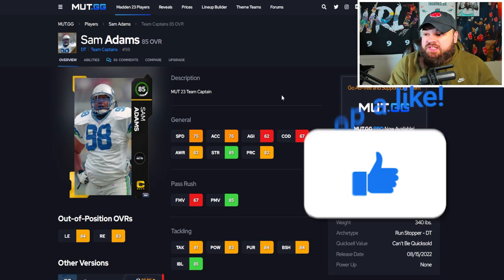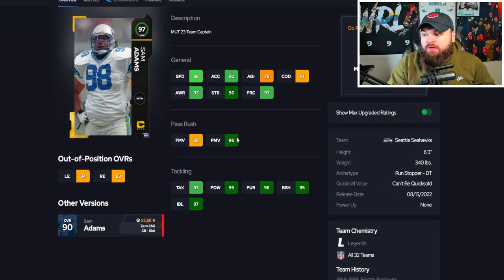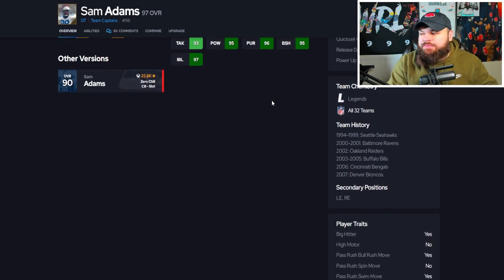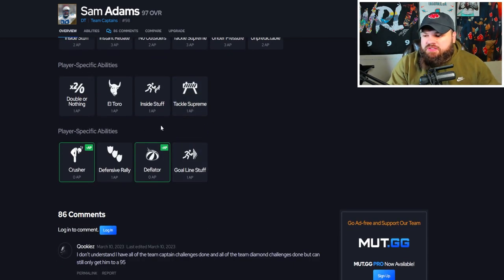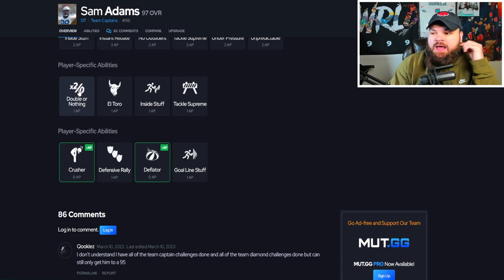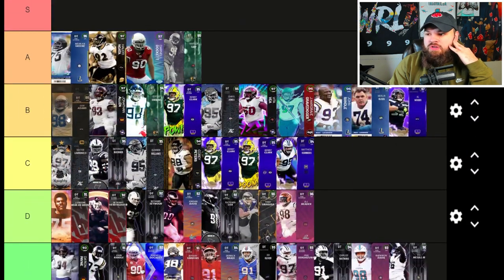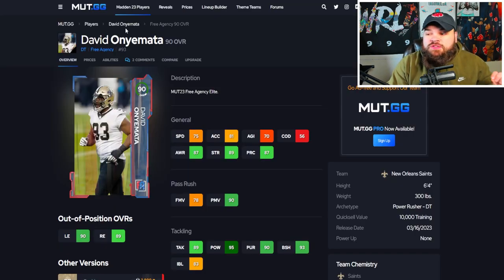The first card we're going over is Team Captain Sam Adams. He got upgraded — now 88 speed, 92 acceleration, great power moves, 80 finesse moves which is a little low, but great block shed and great impact blocking. He gets every single team chem, has bull rush and swim move traits on yes, and can now get a 0 AP deflate or 0 AP crusher. He's a 1 AP Don player and 1 AP El Toro. I think the card plays good — he is one of the best cards in B tier. He's going to be top of B for me.